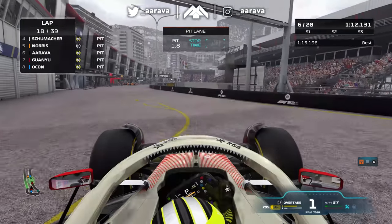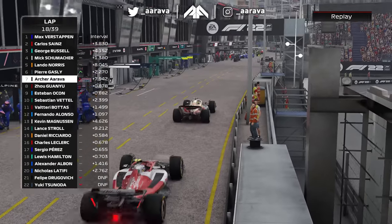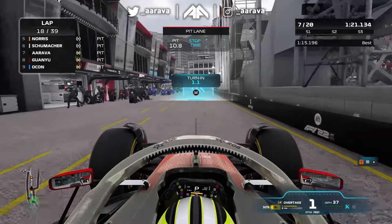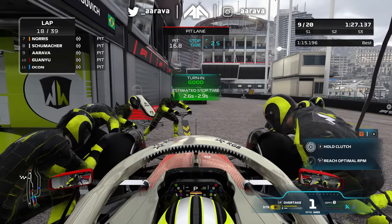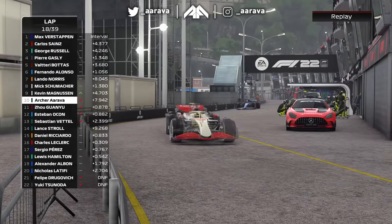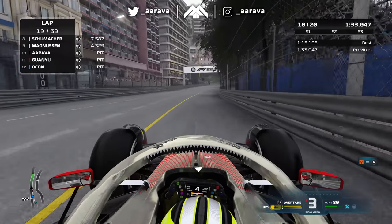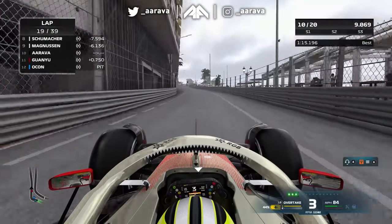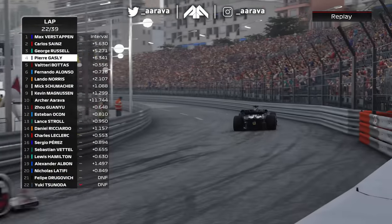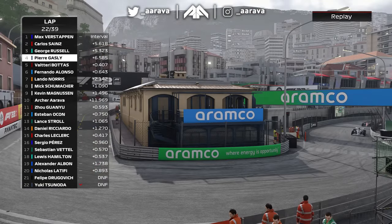Lap 18, we're in for the hard compound tyre. Guanyu Zhou follows me in along with Esteban Ocon. It's a good stop, not optimum, but we'll take it. Bottas got such a good stop that he kind of ghosted through me there - in a more realistic scenario that might have been a penalty. We move on then to lap 22, already two-thirds of the way through this race. From overtaking Zhou to the pit stop, nothing really happened for us or anyone.